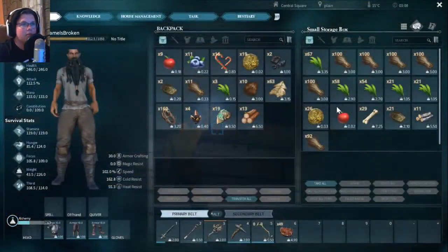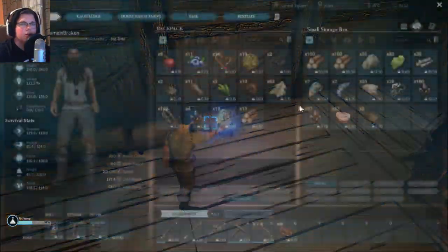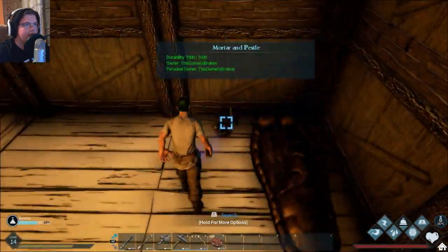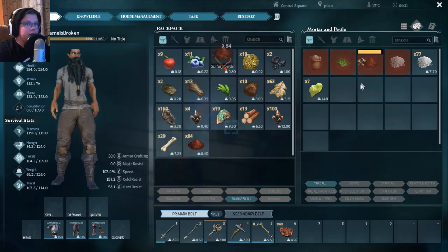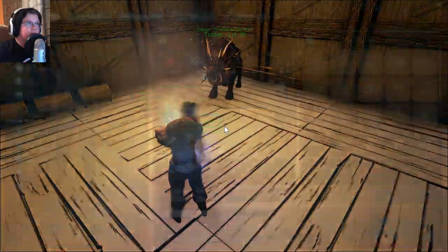Now we're gonna need about 75 sulfur. Do I have any more? If not, we're gonna have to go get more. I have 83, which is perfect. Let's grab that and place it in there — it's just a little bit of a waiting game. Let's craft all 72. Once this is done, I'm pretty sure we have enough, so I'm just gonna take those two things out.